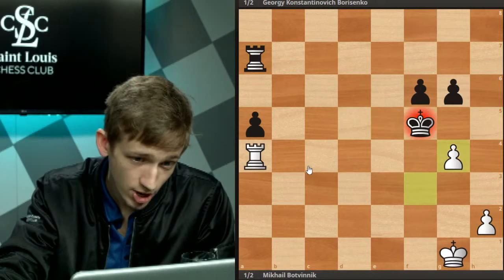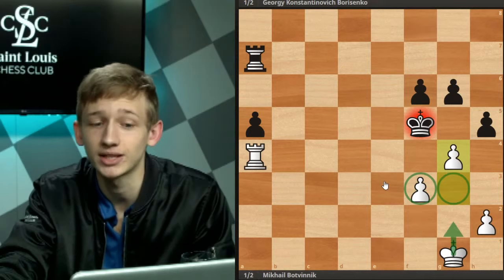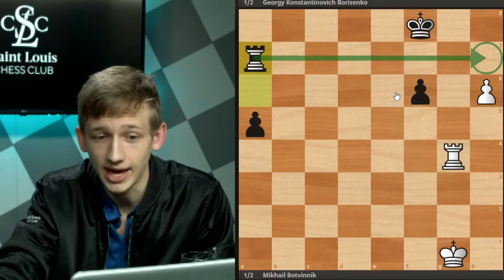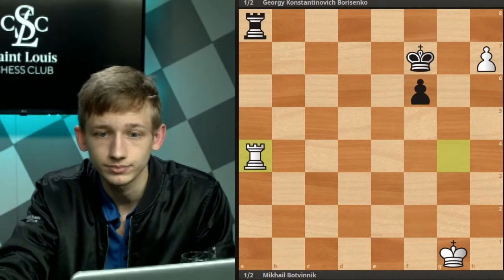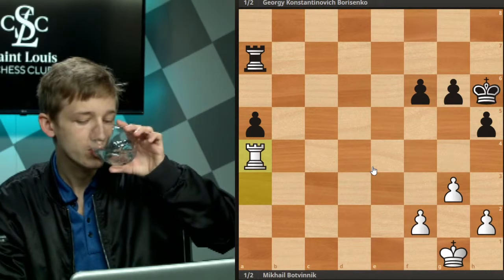So to recap, the drawing idea here for white is: number one, stop this pawn as early as possible. Number two, try to create a passed pawn or weakness that you can attack with the king on the kingside, and then use that passed pawn as a decoy to keep black from making progress on the other side, and draw the game. Notably, ideas like pushing h7 don't work either — again nothing doing here for black.